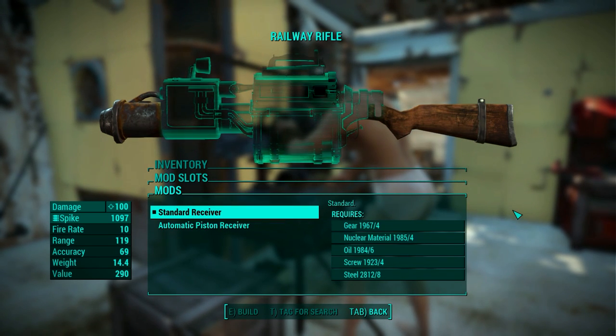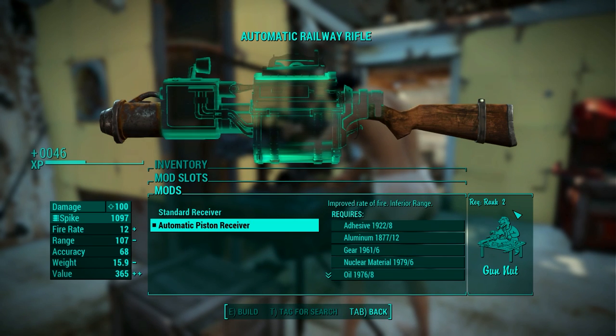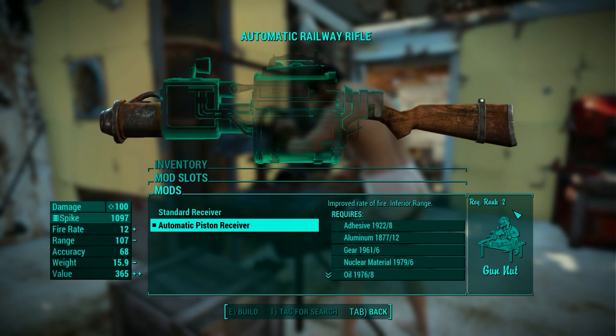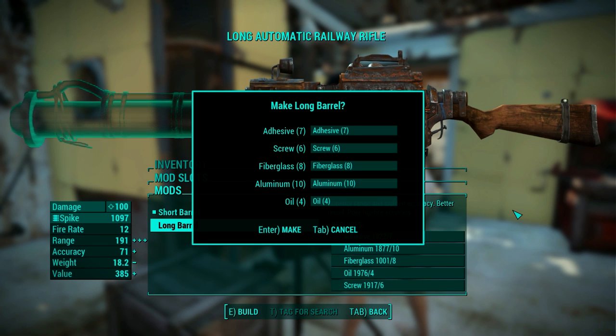I took it because I generally like faster weapons. I also like the long range, but I had to sacrifice something - it is better to penetrate someone 10 times at close range than 2 times at long range. There are only 2 barrels available and I chose the long one because it recovers the range I lost when picking the piston receiver.